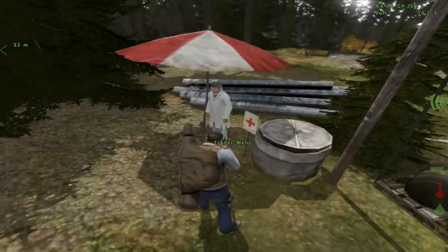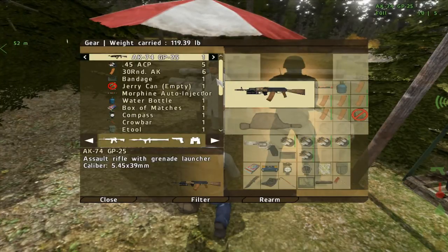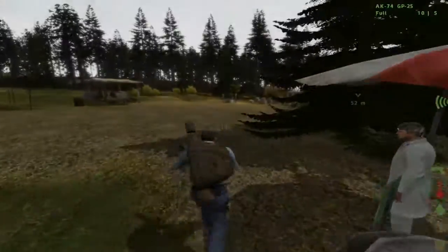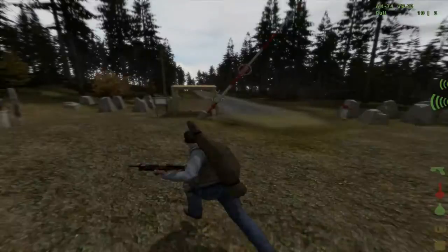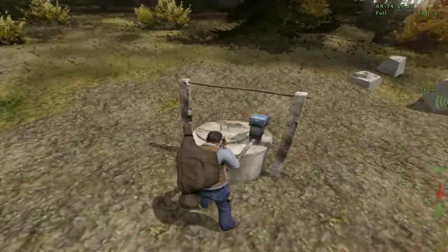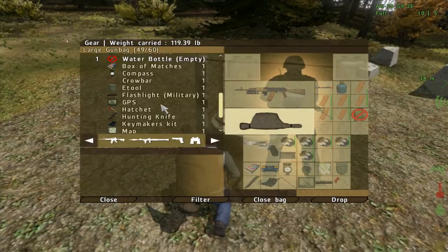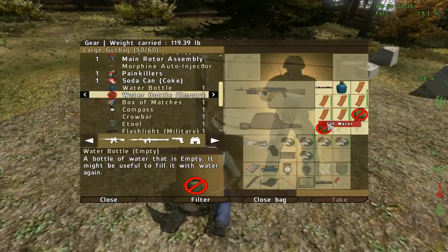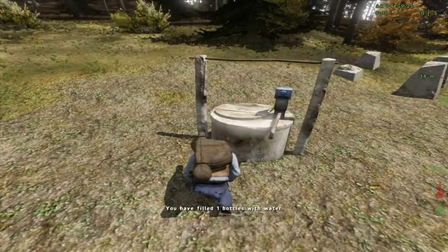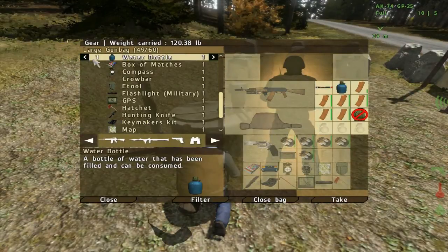I don't have anything to sell here, do I? Let's see what I do have with me that I could sell. I could sell this gun actually, and all the ammo. How much would this AK go for and to whom could I sell it? This is a well — if I still have an empty water bottle, I could fill it up here. This is how you fill water bottles for those who didn't know: go to a well, right-click on the water bottle, press fill, and it is full.